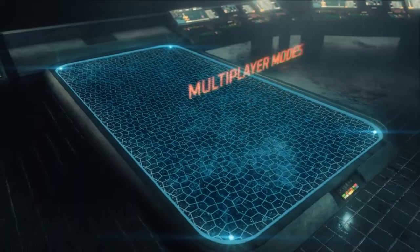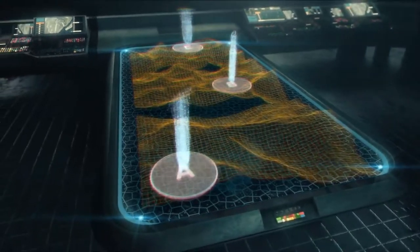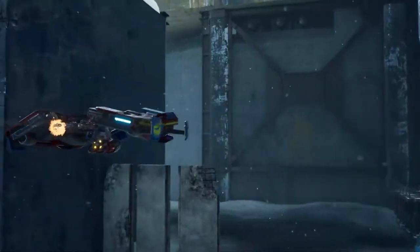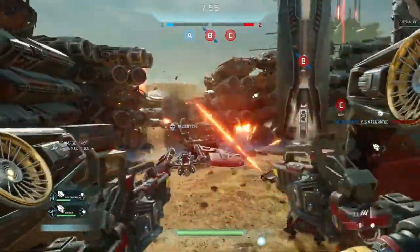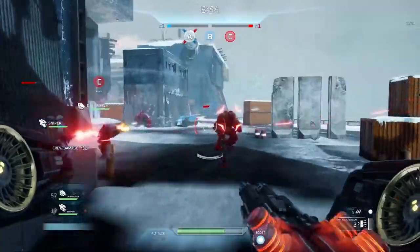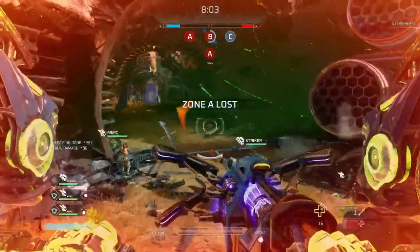In Zone Control, crews compete to control the map by capturing and holding specific areas. A Zone is captured when a unit is able to occupy the area without enemy interference. Keep in mind, pilots, that GravCycles cannot capture Zones. Zones can only be captured and contested by ground units, so try focusing your attacks on them first and foremost. Though GravCycle takedowns are still worth big points.